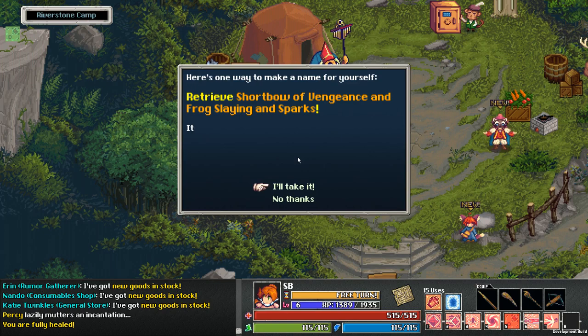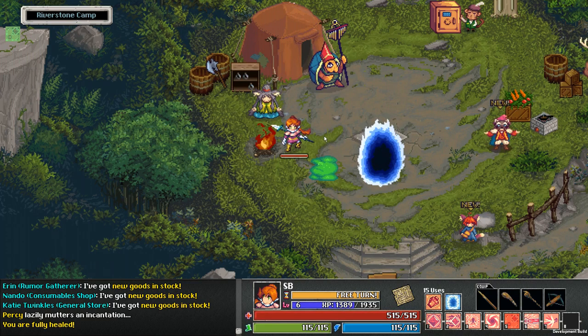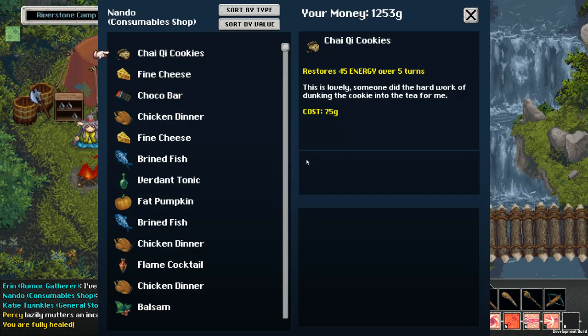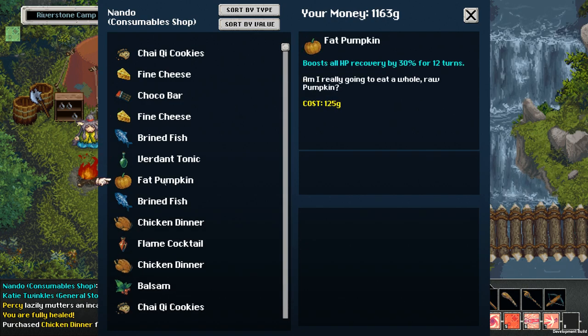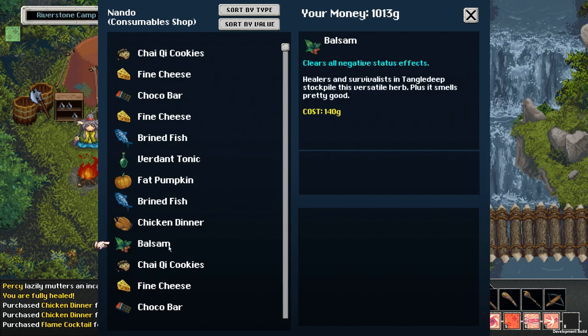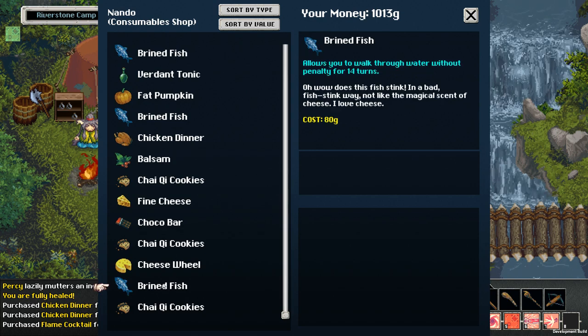That is definitely a situation where we would have died before. Ooh, look at the quality of that short bow of vengeance and frog slaying and sparks — some crabbit in Old Amber Station has it. I will definitely take this quest — I don't even care about the quest reward frankly. Alright, we need stuff that restores health. We also need these items. I have a thousand gold.